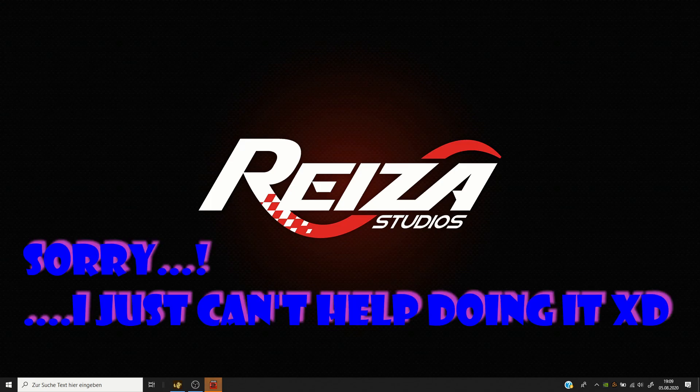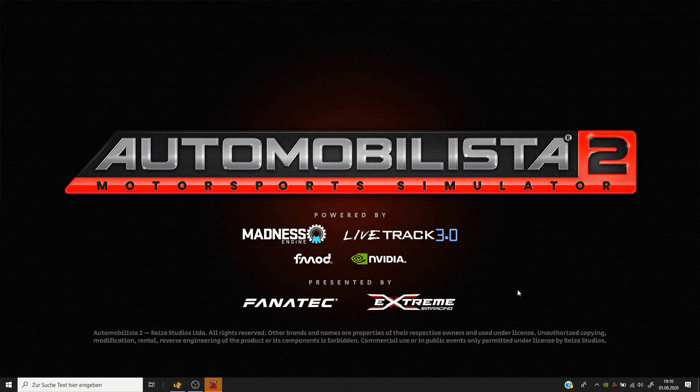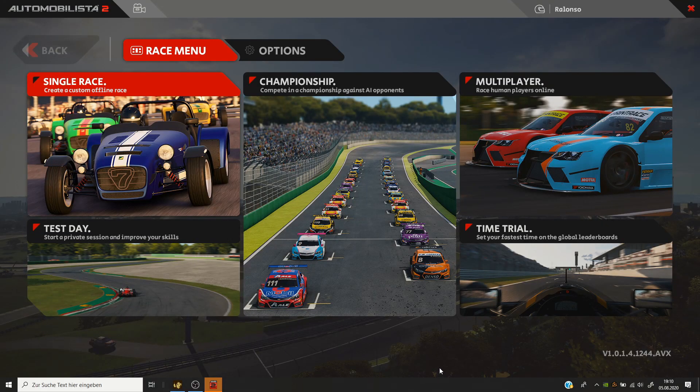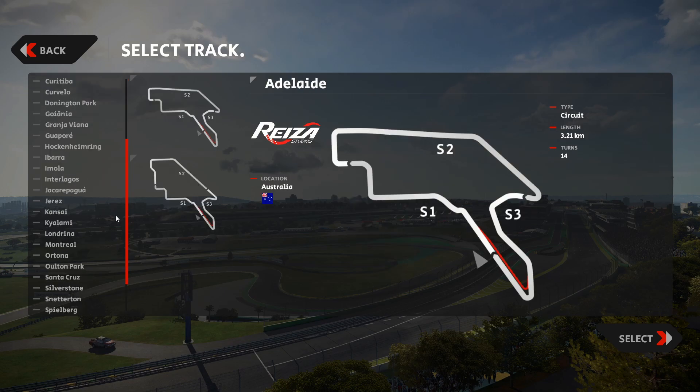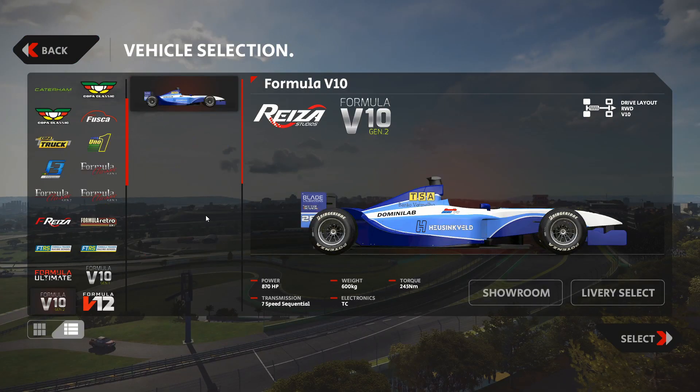Reza Studios - Automobilista 2. Here we are back again with this awesome racing title that continues to impress a lot of us and continues to be developed so quickly and so nicely. Today we are at version 1.014. I haven't read the changelog yet as I've just come back from work and downloaded the update files from Reza Studios. I know what they have implemented as the main thing here with this update, and many of you will know this as well.